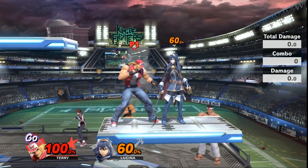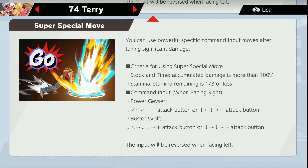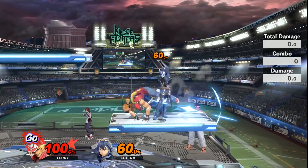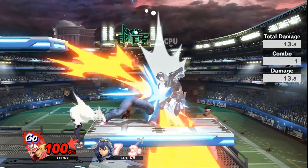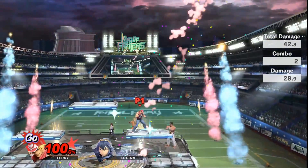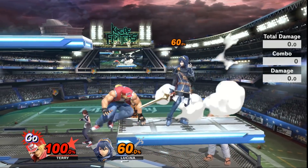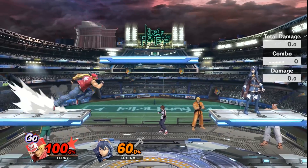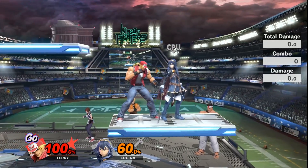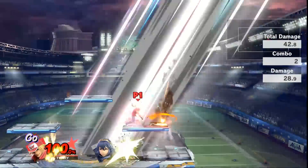What we're going to do is combo up tilt into Power Geyser. Remember, the input for Power Geyser is down-left, down-right. The way I'm going to do it is up tilt, and as I'm doing the up tilt, I'm going to input the move — that way, when I press down, I don't fall through the platform. Now, that's a true combo. I don't think you can DI out of this because the move has tremendous range in front of it. Even if you were to DI forward or away, you will still get hit.